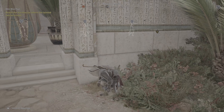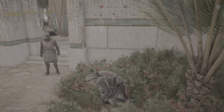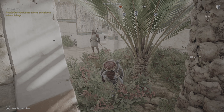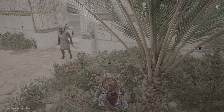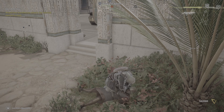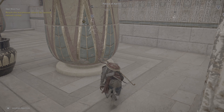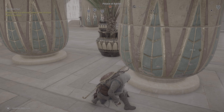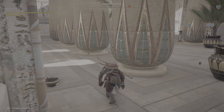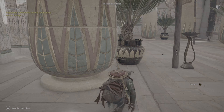Find yourself a nice hidden spot with lots of guards patrolling by. Use the whistle ability to attract their attention, and then when they're in range grab them and take them down. It's just a case of rinse and repeat — get two more guards and try to get them on the same spot so they're practically on top of each other. You can probably carry them and put them on top of each other if you have to.